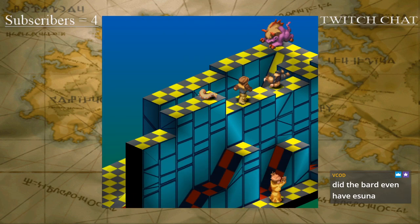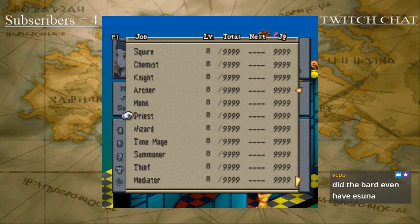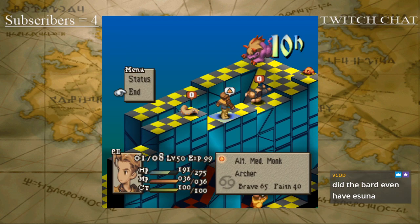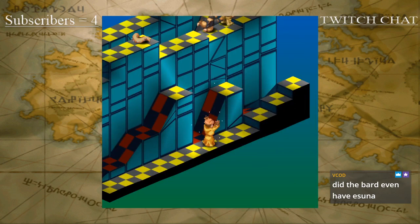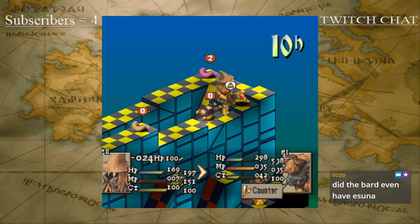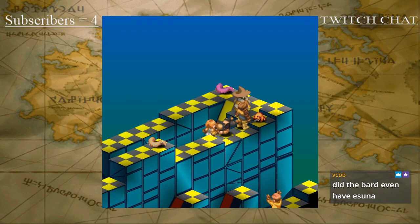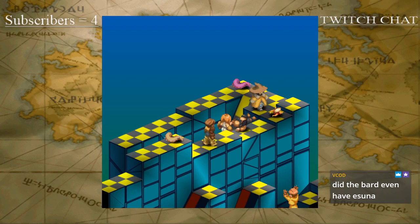The Bard does have Asuna — we can double check that because he used it last round. He should have Asuna. He didn't prioritize it for some reason — V-Cod. Maybe he just felt doing damage was more important. That's the way the cookie crumbles. Now it's a permanent 4v win. We're just waiting for the Frog to be put down. Alright, so he's been put down.